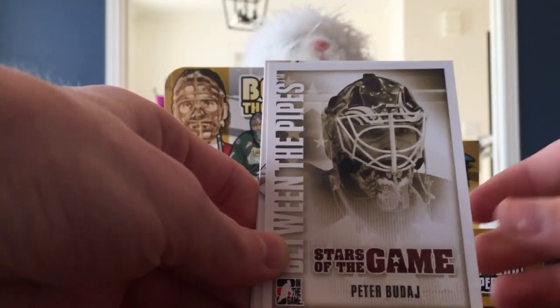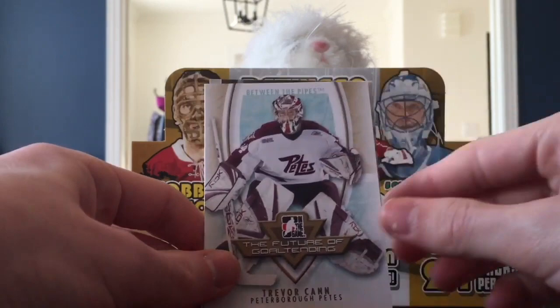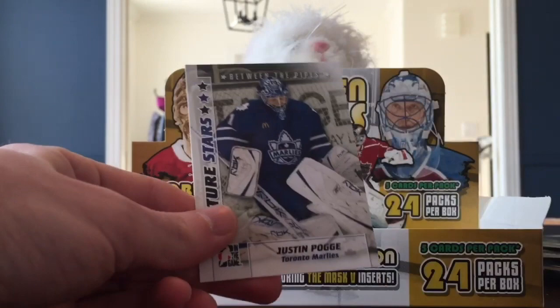I just got rid of the decoy because I saw that we have a card before it. Oh, that might be the mask - the mask! Peter Budaj - I remember that guy, played for both of our teams. No, you don't have it. This is a nice insert though - the Pete's Trevor Can. Really nice design. And finally Justin - Poggy.